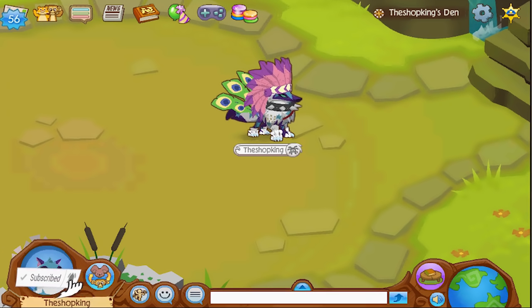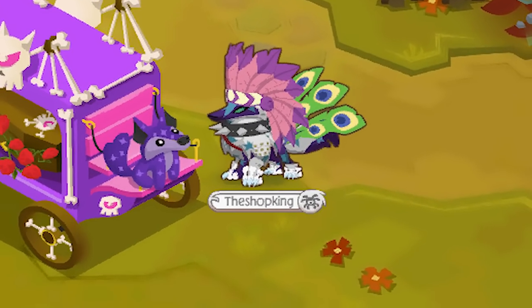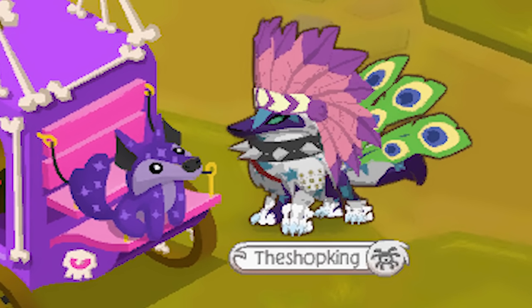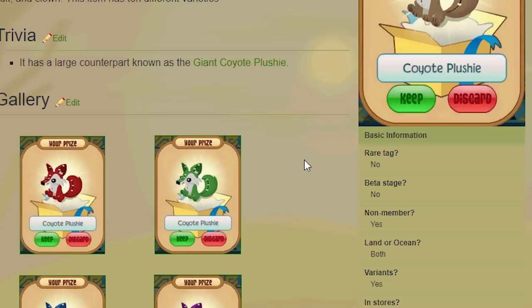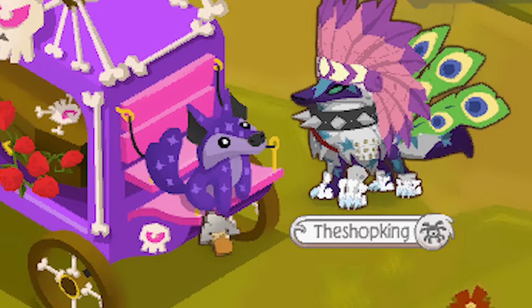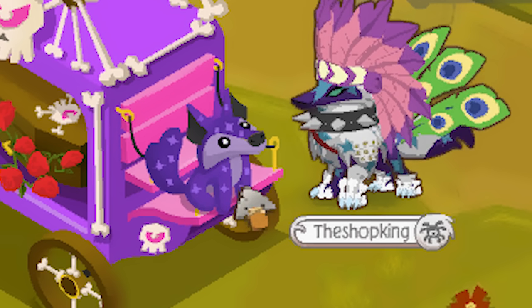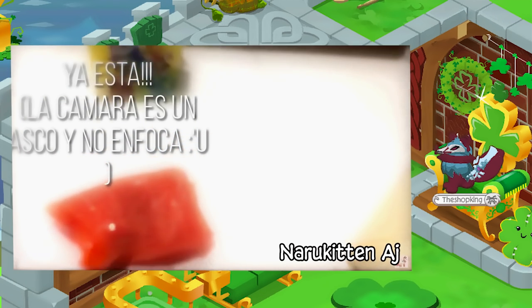Today we're going to do something. And there it is right there. You see this plushie? That is the brand new promo item — it is a promo coyote plushie. As we can see here, all of these coyote plushies were released just a little while ago in the diamond shop. If you get the coyote claw machine, these are the ones you can get out of that. But if we take a closer look at this one, it's totally different — it's dark purple and light purple, with stars on it.